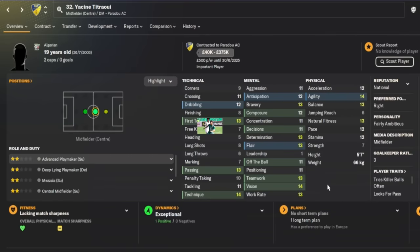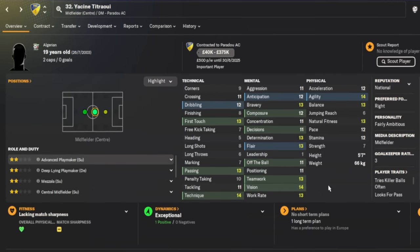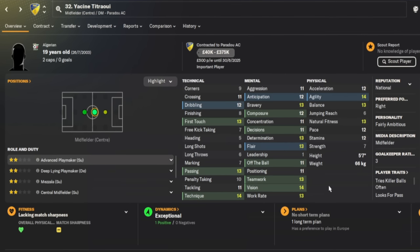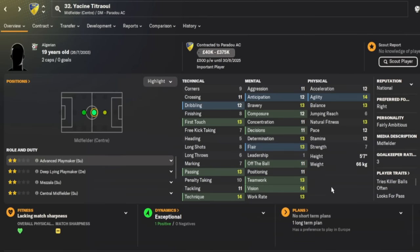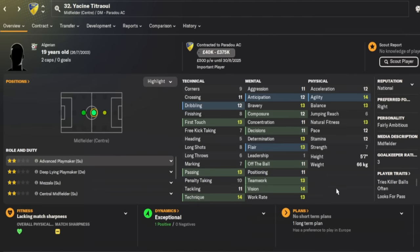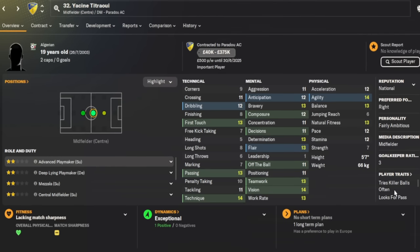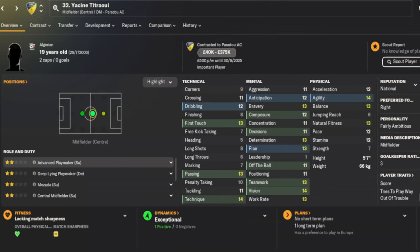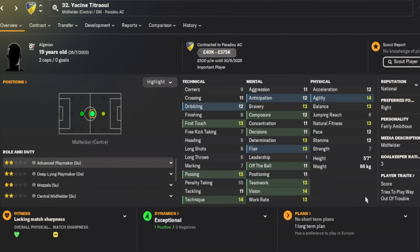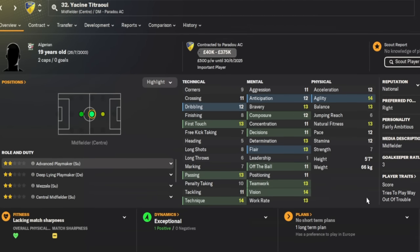There were quite a few honorable mentions for central midfield, so there's a shortlist available in the description below. The honorable mention is Yasin Taturi — I'm not sure how to pronounce his name — 19 years of age from Algeria, currently at Pau FC. He's the cheapest option, costing a maximum of 375k. He's got decent attributes, could play in the Championship, and his traits include trying killer passes, looking for the pass rather than scoring, and trying to play his way out of trouble.